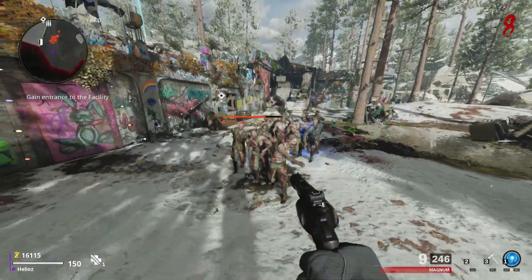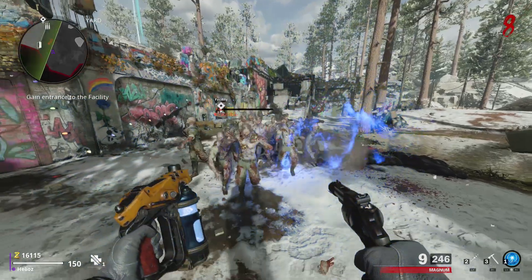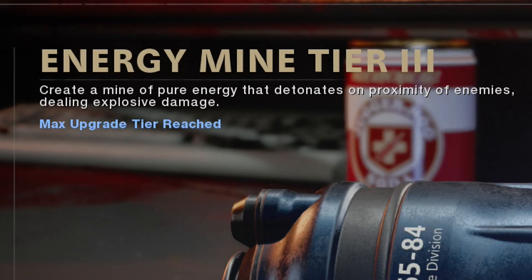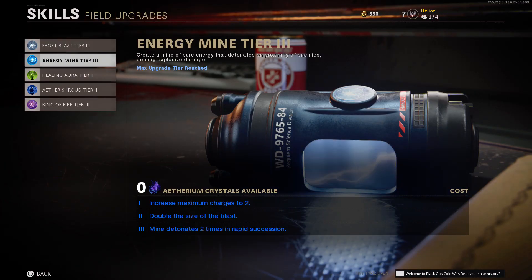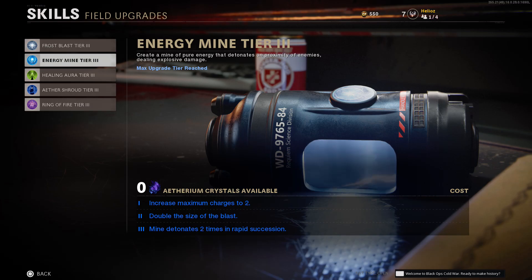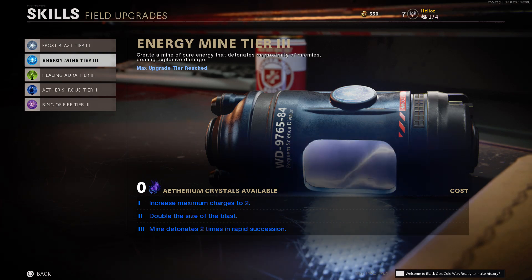The next field upgrade is Energy Mine. Energy Mine is a small ball of energy that you shoot out and it slowly builds up energy before it explodes. The description says it creates a mine of pure energy that detonates on proximity of enemies, dealing explosive damage. Tier one increases maximum charges to two. Tier two doubles the size of the blast, making the blast radius bigger. Tier three makes the mine detonate two times in rapid succession — one explosion followed right by another.